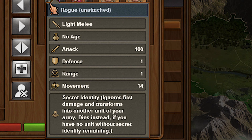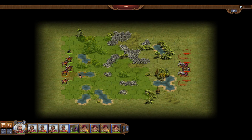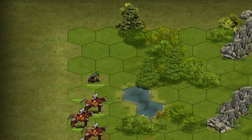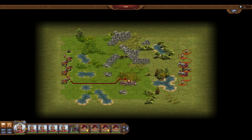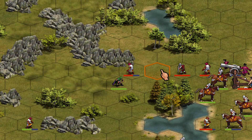Back to the Rogue I mentioned before. The Rogue is a very special unit due to its secret identity ability. When I start a battle, the Rogue has his usual appearance as you can see here. But when he should receive damage for the first time, something interesting happens — he receives damage, then he turns into a random unit of your army and doesn't receive any damage.